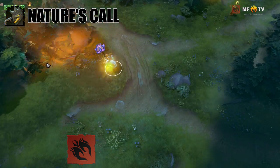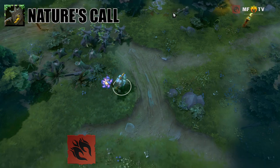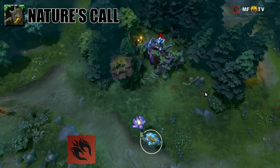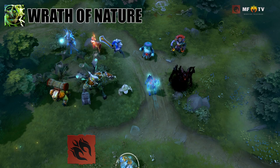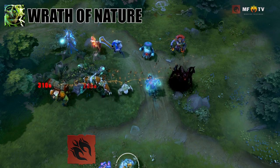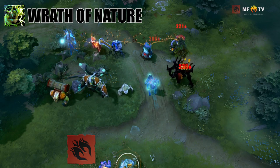Nature's Call is the Prophet's third skill. It creates treants, which are great for pushing towers, counter pushing, and scouting around you. You can use them as tanks in the jungle or even versus Roshan. Wrath of Nature is his ultimate. It hits multiple units one at a time all around the map, and for each unit hit the damage will be amplified. This skill is great for helping your teammates kill someone from around the map and also for pushing and farming lanes.